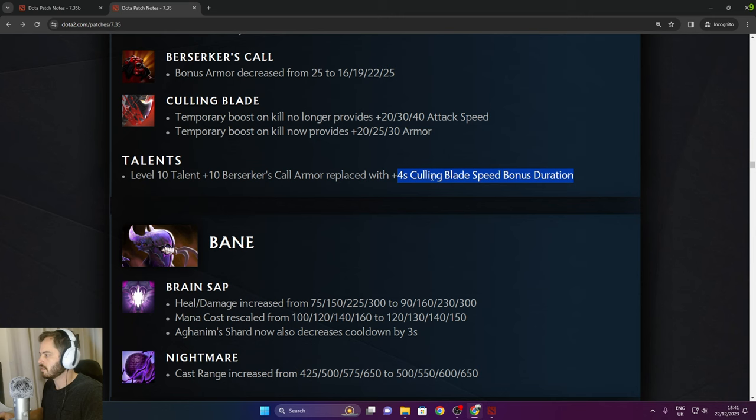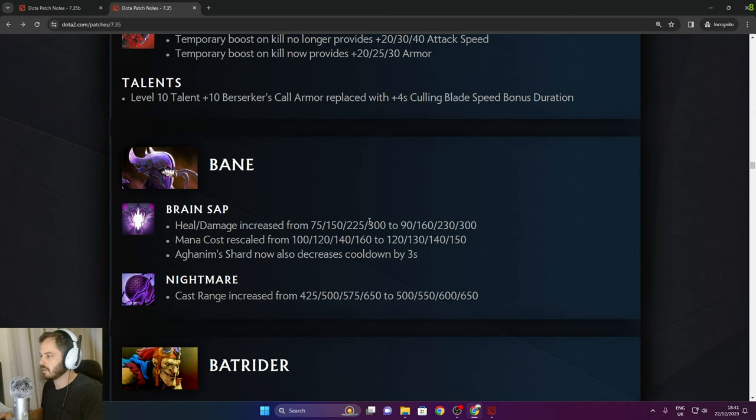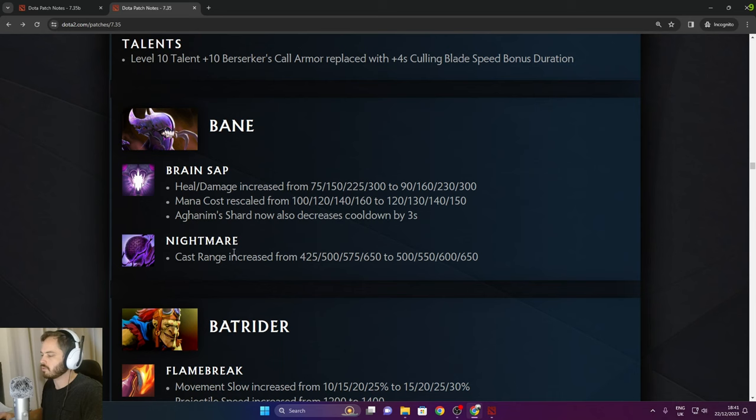Bane: Brain Sap heal and damage increased at early levels with slightly lower mana cost in the late game. Aghanim Shard now also decreases cooldown by 3 seconds. Nightmare cast range increased — pretty good. Batrider: Flame Break movement slow increased from 10/15/30, projectile speed increased, and Firefly cooldown decreased to 4 seconds in the late game — really good.